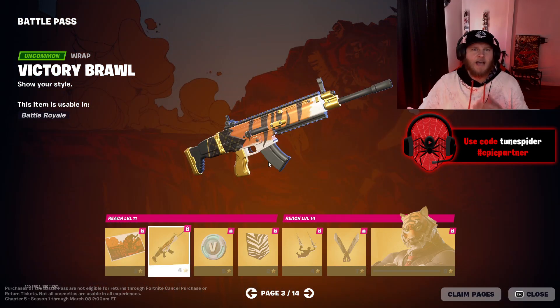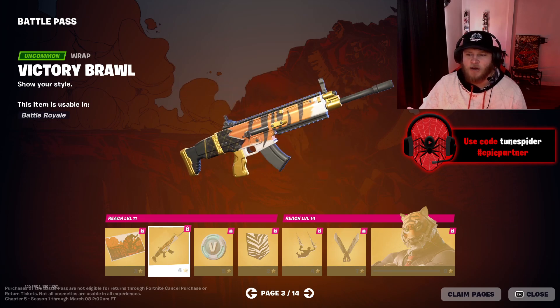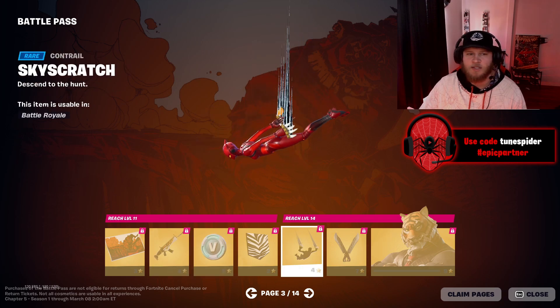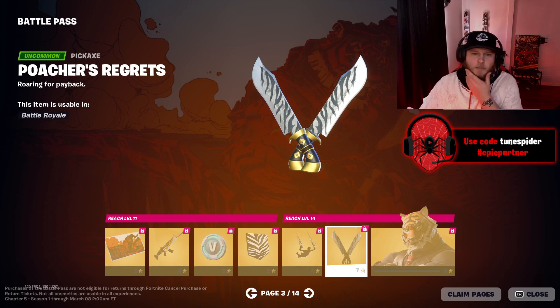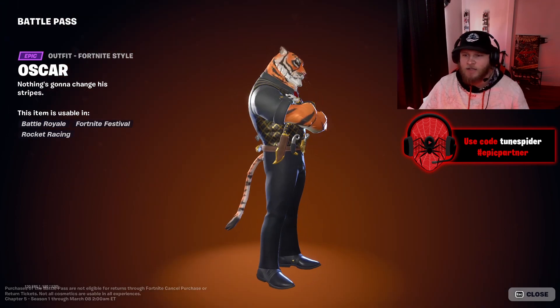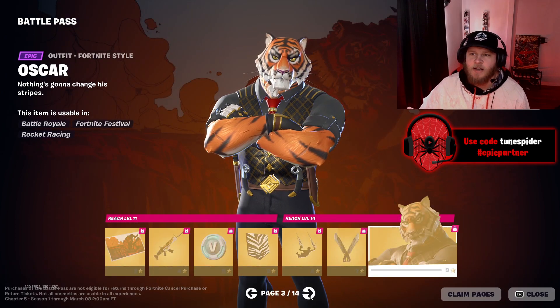Oscar, also known as Tony the Tiger — here we go. That's pretty cool. Oh, I like that! Tigers are like my all-time favorite animal along with sharks, so I'm absolutely pumped for this page. I love this gun wrap — I'm gonna use that a lot. Oh that's really cool. Sky Scratch pickaxes are sick. Poacher's Regrets — those are sick actually. Oscar is ripped, fancy but he looks tough.